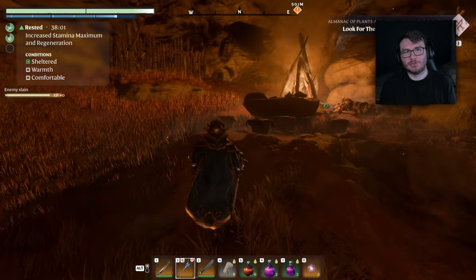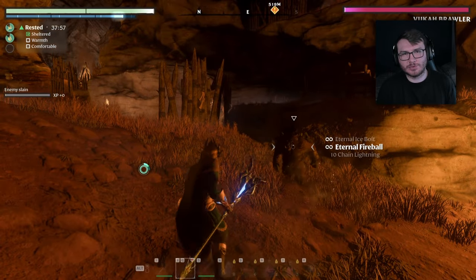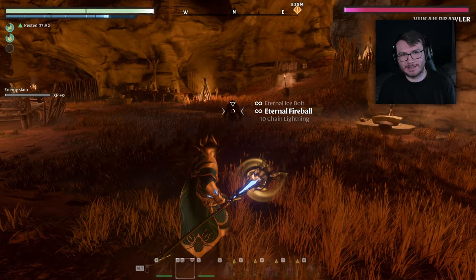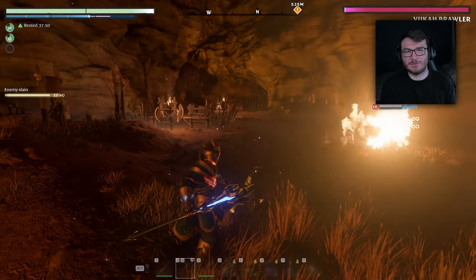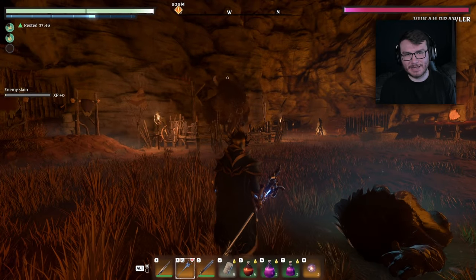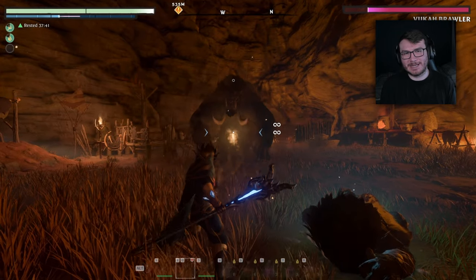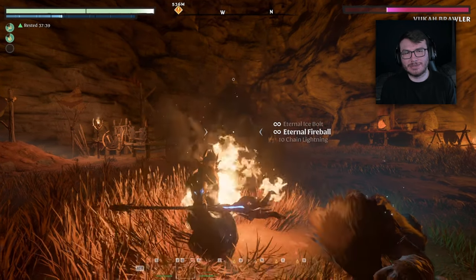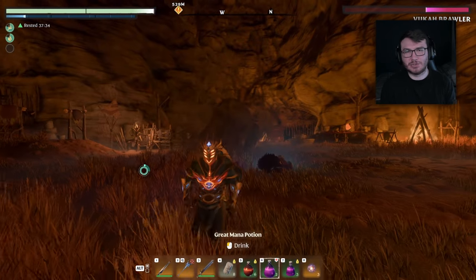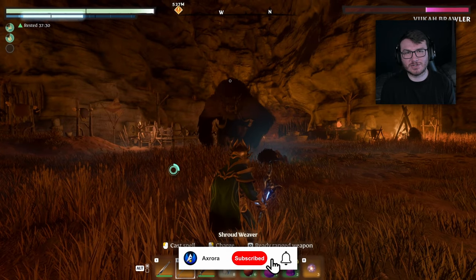Welcome back to a brand new legendary loot video in Enshrouded. Today's two locations were brought to me by viewers who watched my previous legendary loot videos, so a big thank you to them. The first location doesn't give the highest level gear but still gives the highest level rarities in the game, and the second gives max level gear and max level rarities. Both locations are very easy to get to — you don't have to fight any high level creatures, and as long as you have the ancient spires unlocked you can get there very quickly.